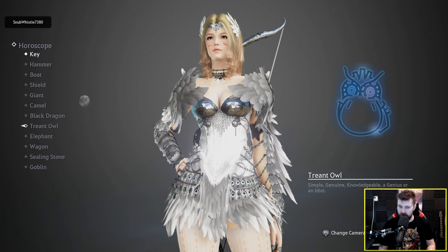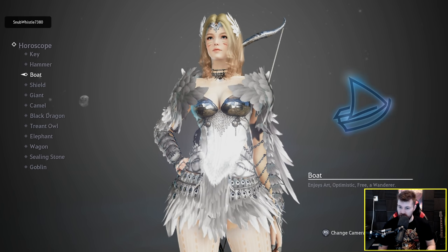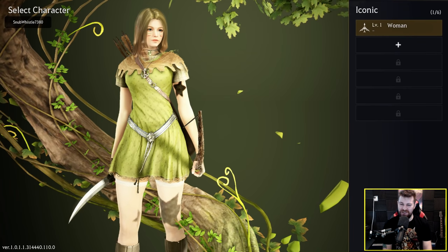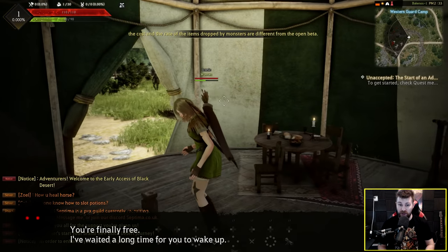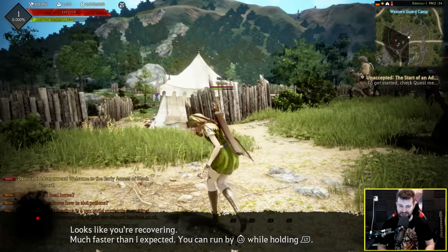I've always had a bit of tinfoil that horoscope in Black Desert actually gives you hidden RNG — it's probably not true but that's my tinfoil. Let's jump into it and begin the adventure. We've got a new intro cut scene from what I remember from the PC version. We wake up in Western Guard Camp now.